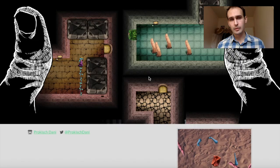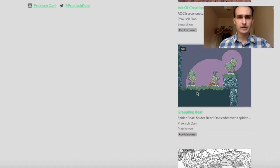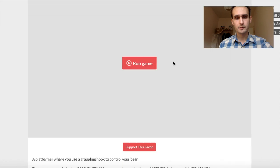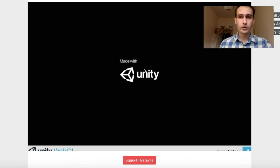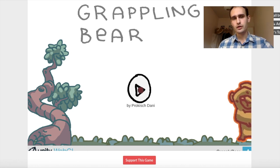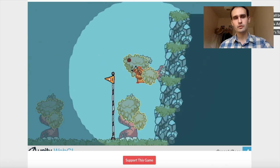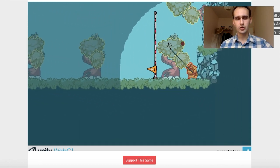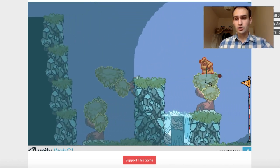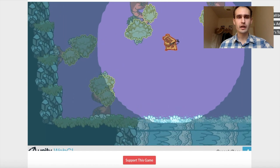You can try out the Grapple Bear demo on itch.io or Newgrounds — links are in the description. Leave a comment about what needs to be changed. The camera has been fixed since the demo; a lot of people had issues with it. The demo is a really old version — it shows the core concept but there's no animation, no effects, no particles, and only a few levels. The newer version has much more content, more game mechanics, and a more satisfying game feel.